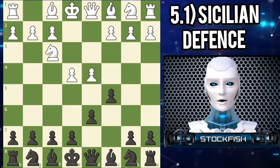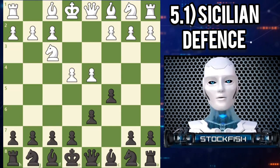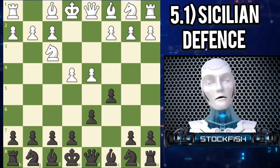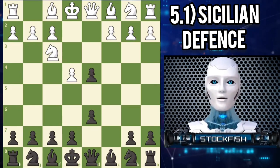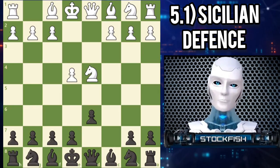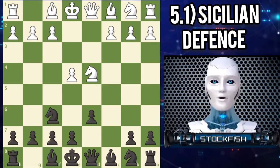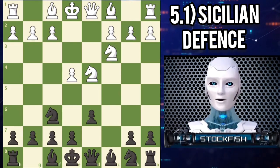This is known as the open Sicilian, as white opens up the center and aims to develop pieces rapidly. Black does not want white to enjoy two pawns in the center, so black captures with C takes D4. White recaptures and centralizes the knight with knight takes D4. Black develops a piece and attacks white's unprotected E4 pawn with knight F6. White defends the pawn and develops another piece with knight C3, reaching the Najdorf Sicilian.